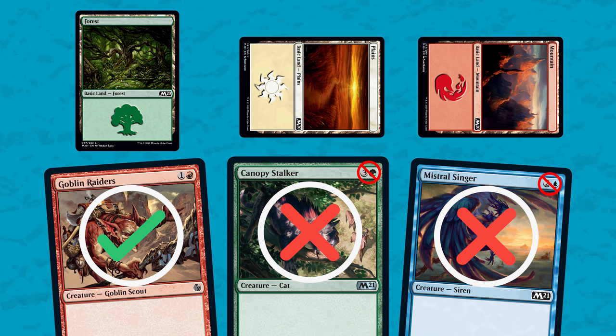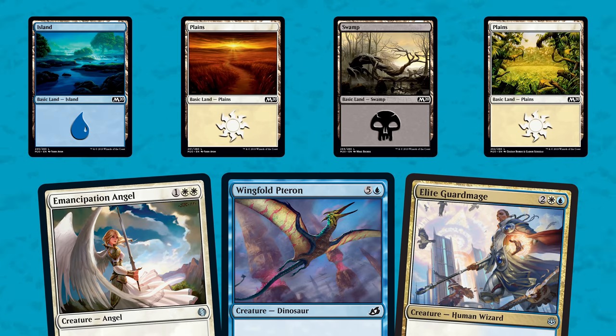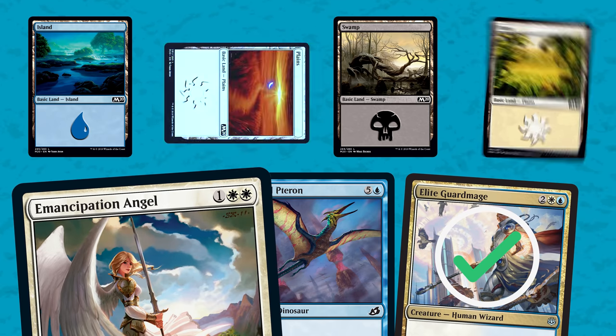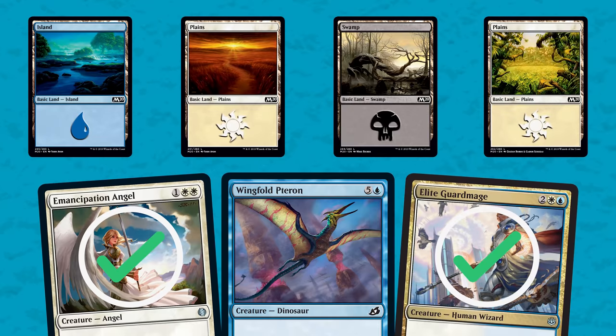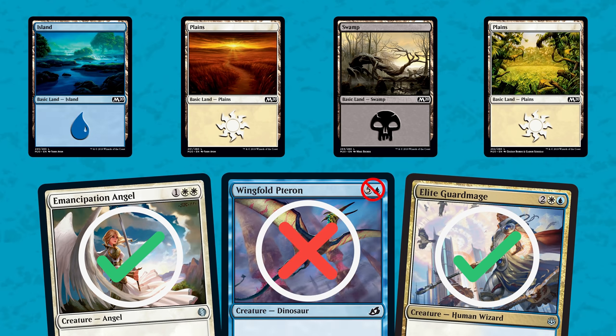All right, let's try one more just to make sure you really have the concept down. Here are your three spells, but this time you've got four lands. So what can you play? If you said either of these two cards, you're correct. This card requires two white lands plus one of any color, and this one takes one plains plus one island plus two lands of any color. The only card you can't play is this one because even though you have the island you need, you require five other lands to pay the rest of the cost, but you only have three left.